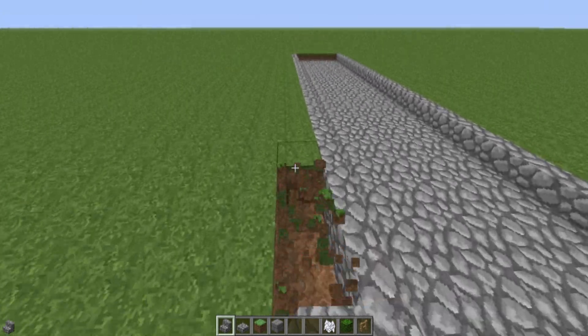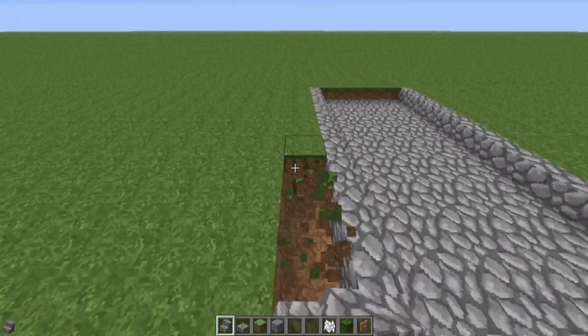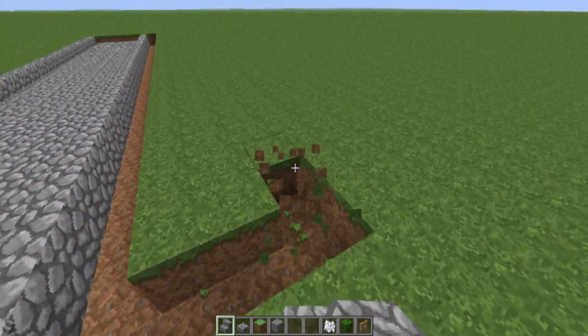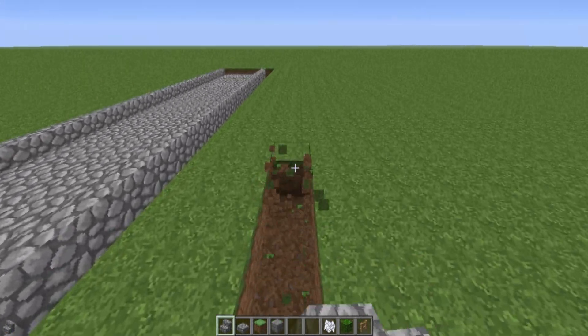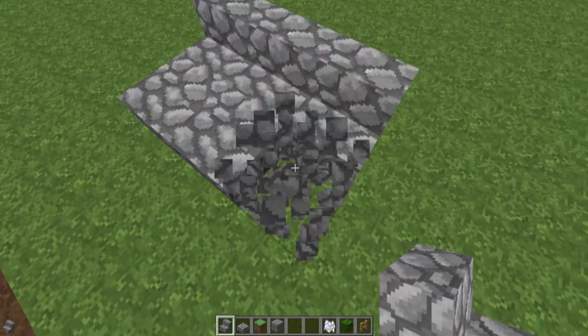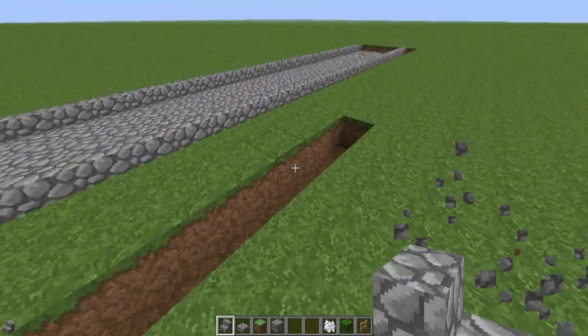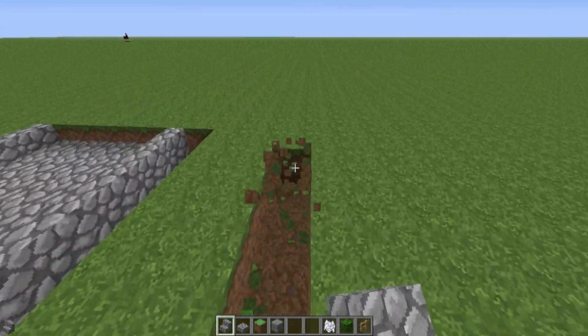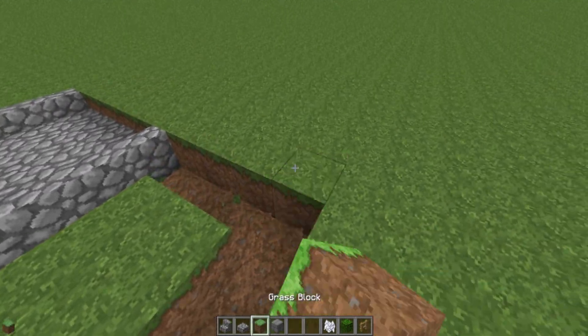Now you're going to want to break down the sides here. This is why I said you can do this above ground as well — you can place all the pieces above ground like this. But I think it's a lot easier and more realistic if you do it in-ground for our situation. Let's put that grass block back.